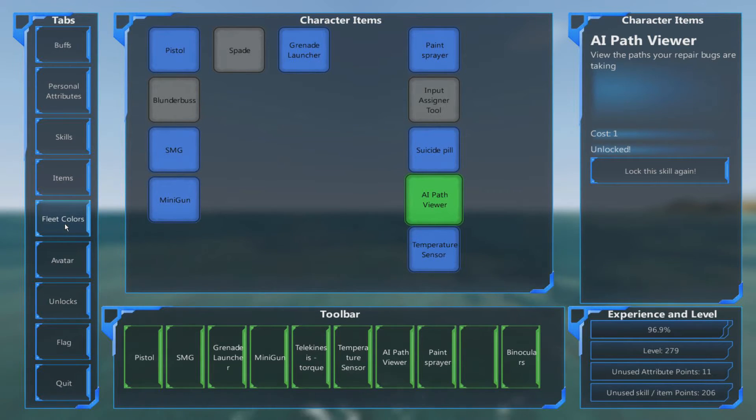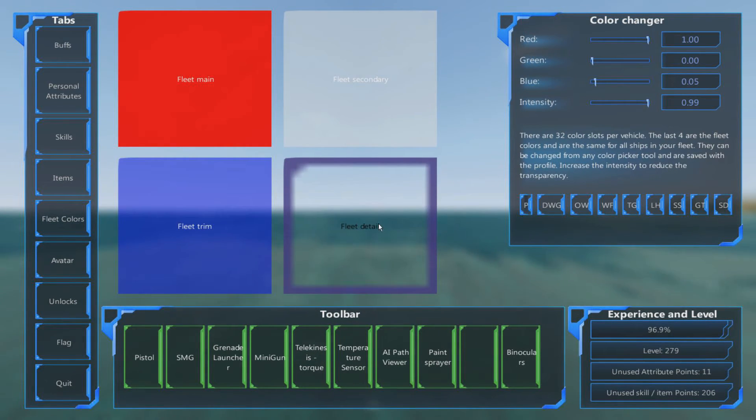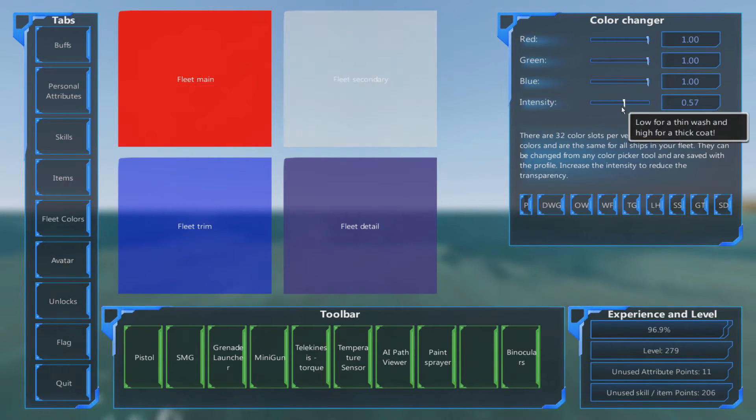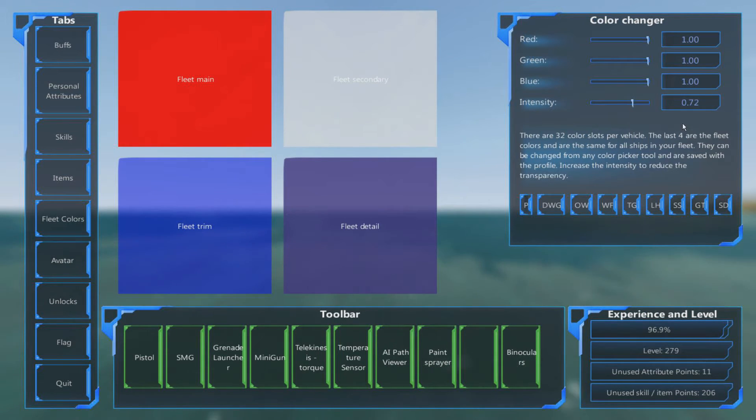Fleet Colors is linked to the paint sprayer. In fleet colors you have different colors to paint your ship — you select the item you want to change, like fleet secondary, then move the slider to change the color as you wish. If you don't know the values, try a paint program like GIMP, PaintShop Pro, or Photoshop — any program that shows you decimal RGB values for a color so you can enter them directly. We'll look into this more when we cover coloring.